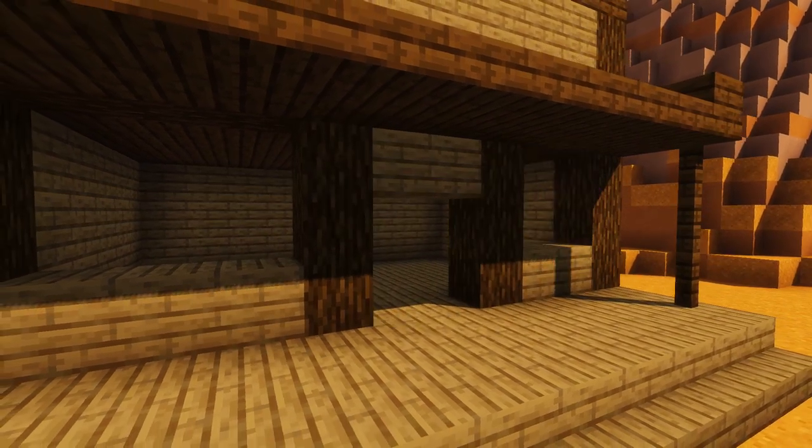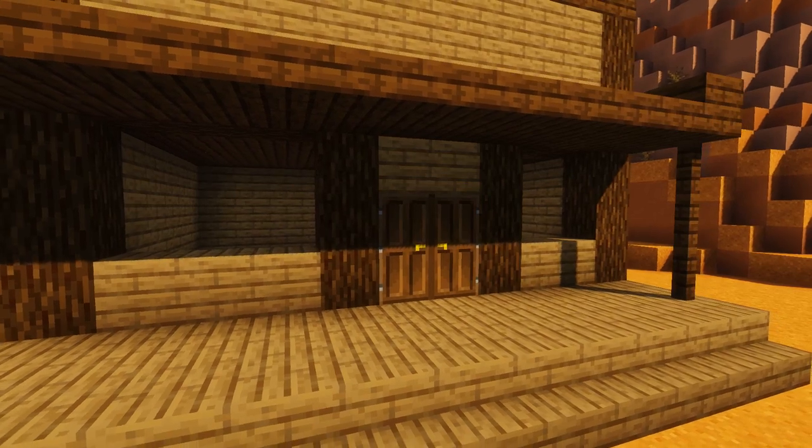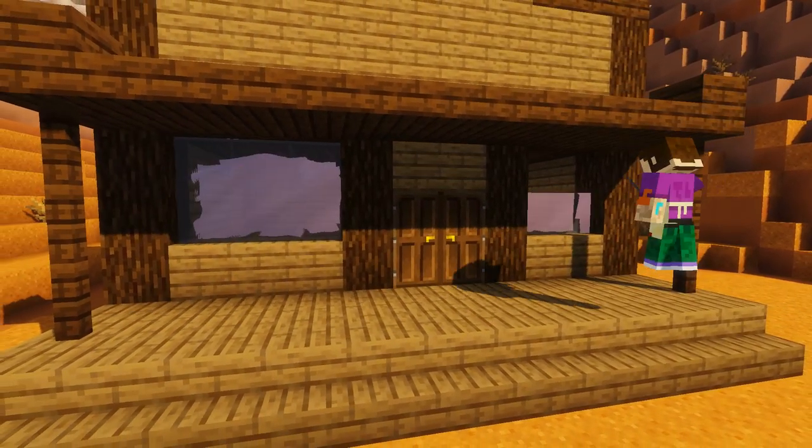Now we're just going to remove the planks either side of the door and replace them with some more spruce logs, and then add our doors and finally our grey glass window panes as well.